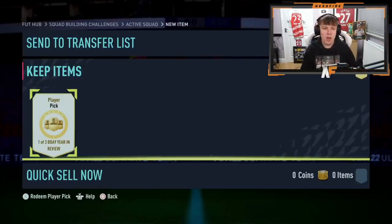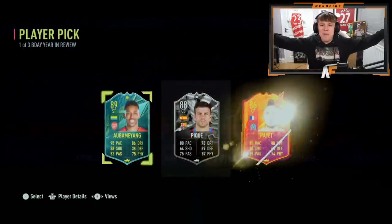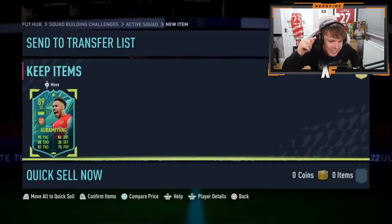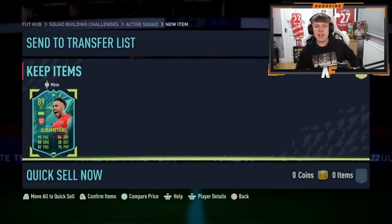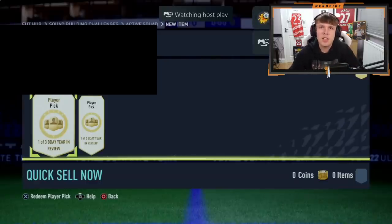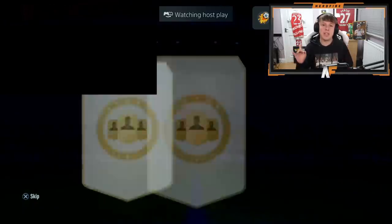Mr. Juby is here for pack number six. Come on big pull - Aubameyang again! Oh my god, that's a massive dub! Second time we've got Aubameyang - that is a big dub! Aubameyang is a massive dub for sure. Shout out to my very good friend Mr. Robster 87, he's got two player picks as well.